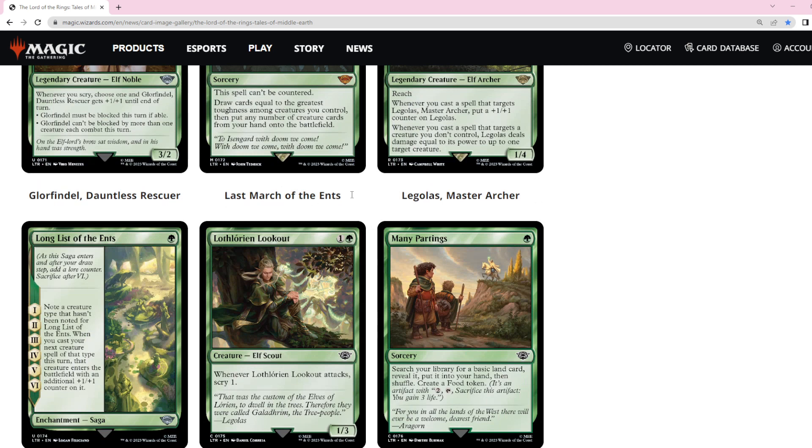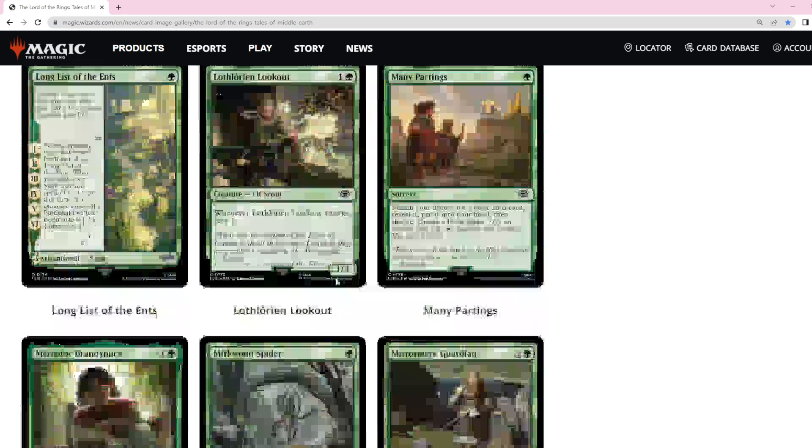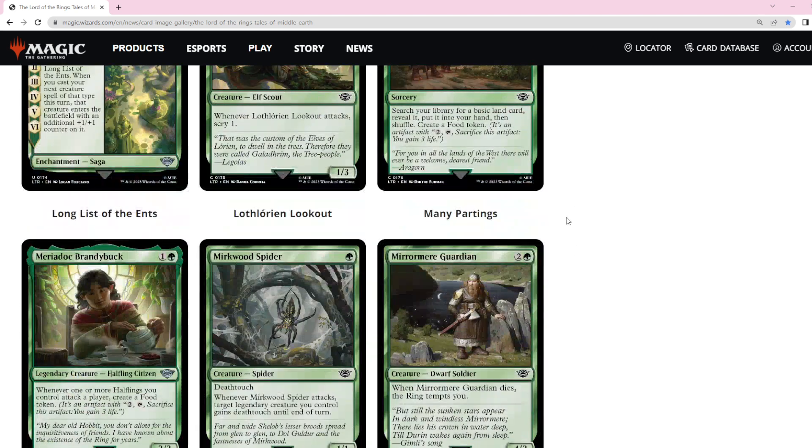Even though green doesn't spike as high as blue, it has much more interesting cards than any other color. There's one card that scrys every turn, which is cool — it does trigger the other card and gives a +1/+1 counter — but I don't think you want it in that deck since it attacks for too little. There's another food-matters card that can fix your lands, but it costs a little too much just to get a food token.